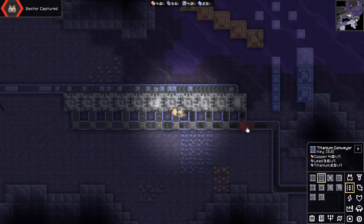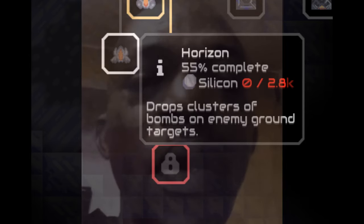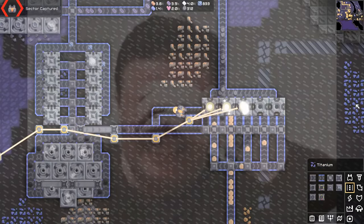Silicon, made with sand and coal, is the most important resource in the game hands down. So make sure you keep the production strong. The best production setup I had looked like this.